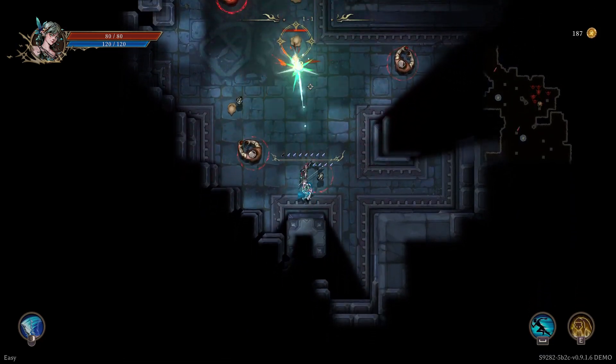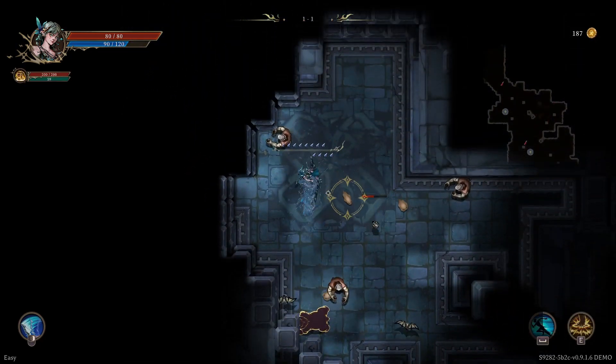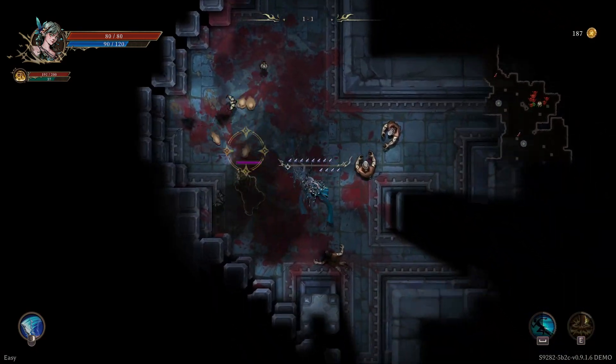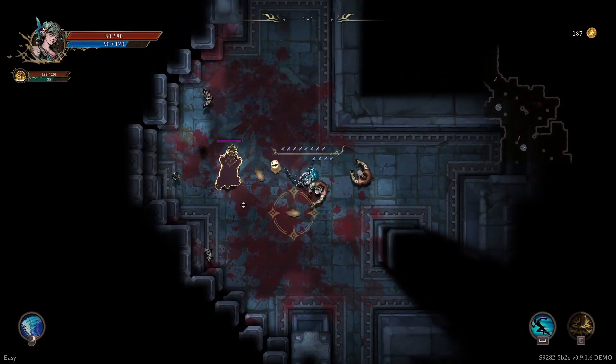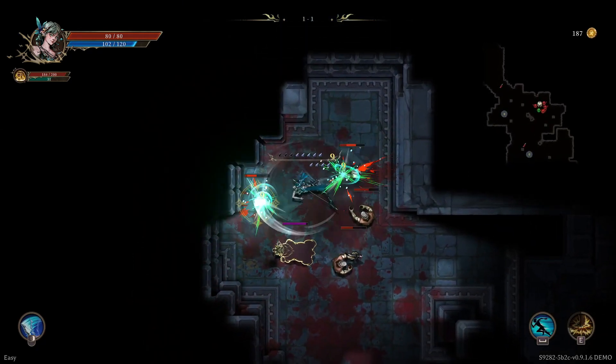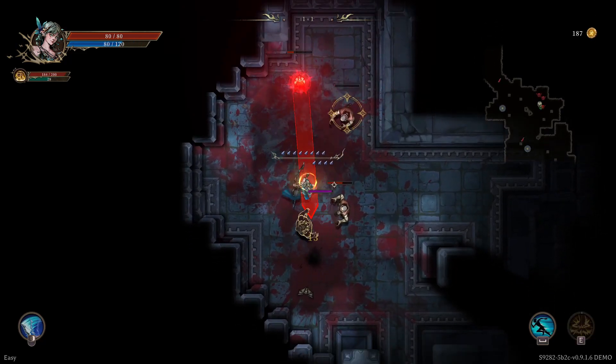Now it looks like I hit a trap. Let's see how I deal with this. Summon the bear and just bash everybody with the bow. Oh, you can reactivate the bear — the bear has an ability. I only noticed this now. It's a good ability, too.